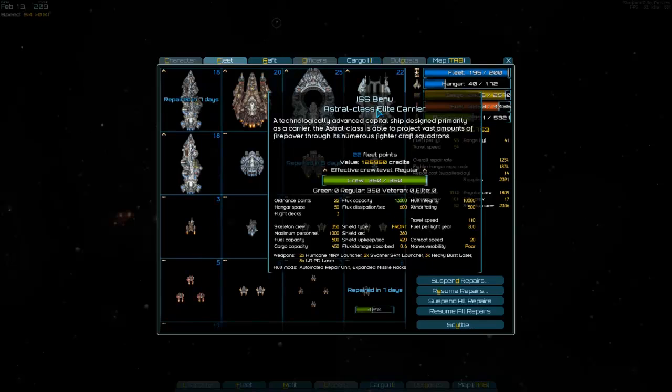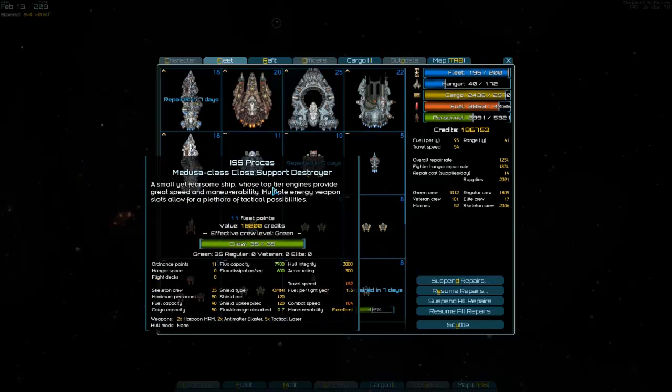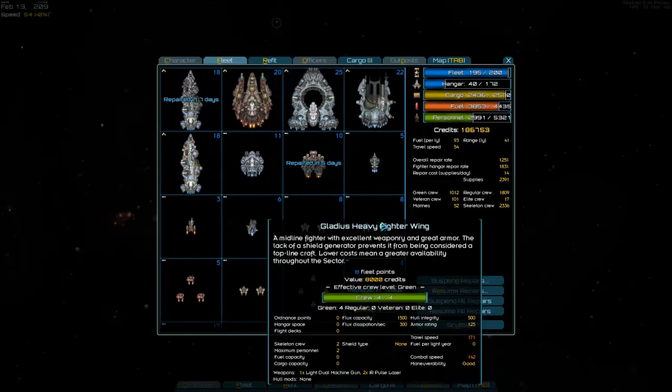I think the same deal with this carrier. It's not very notable, except for the fact that it's got strong point defenses and it has three flight decks, so it can rearm and reload more fighters at once. So if you have a ton of fighters in your fleet, then this might be a good thing to put out. This balanced battle cruiser is exactly the same as this other one. I think I had the Medusa and the Aurora before. Anyway, you guys are probably getting bored of hearing me talk, so let me pause for a minute and see if I can scare up some combat.